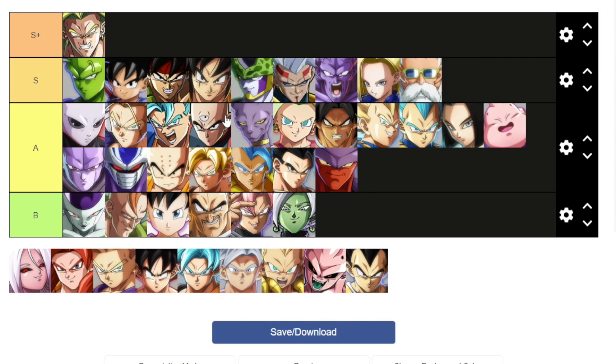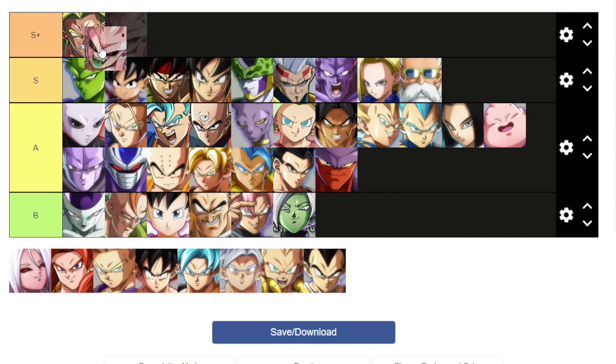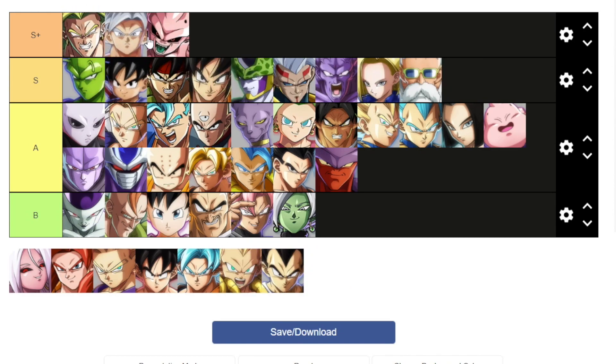Wait, hold up — how did Z-Broly end up there? That's not where he went. I have no idea how Z-Broly got down there. Z-Broly deserves to be like number one character, if not Kid Buu. I feel like one of these two is definitely the best character. With Kid Buu recently getting some nerfs, I'd feel more comfortable putting Z-Broly up there, with UI Goku maybe as a close second and Kid Buu third — I think that's pretty reasonable.